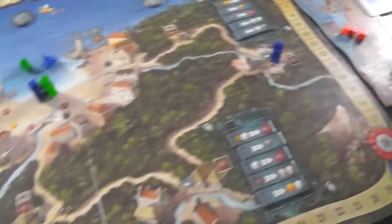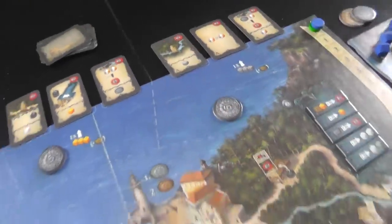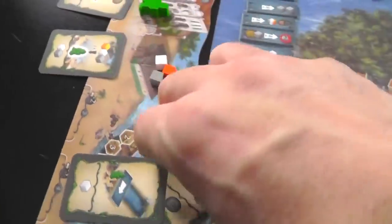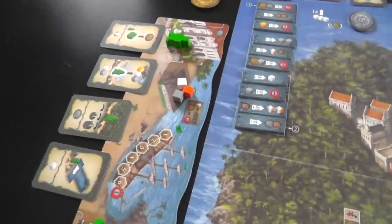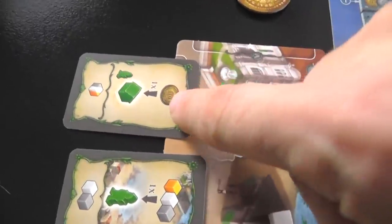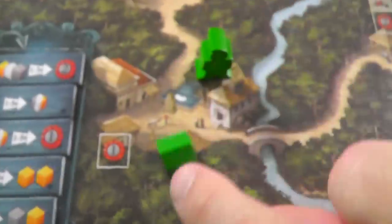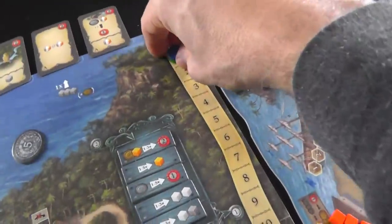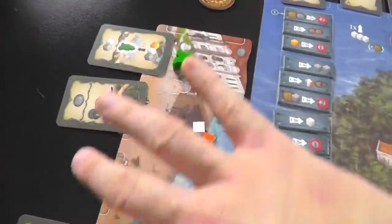Jen has programmed herself in. I'm going to build a house, hire a merchant, have my merchants go on a walkabout, and engage in trade. Everybody's programmed and now everybody reveals. I am going to go first. Jen's worried — I'm building my house right off the bat. I'm paying my 10 pesos, taking my first house. And I am not building in Valparaiso — I'm building out in the jungle. Because I built here, I just got one victory point. Only 17 more to go! My turn is over, this card goes back into my hand, and all the other cards slide down.